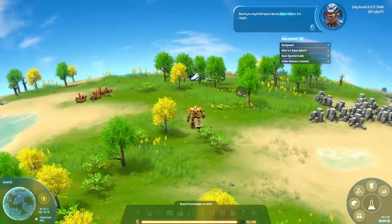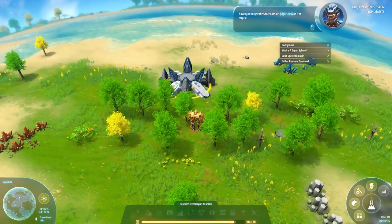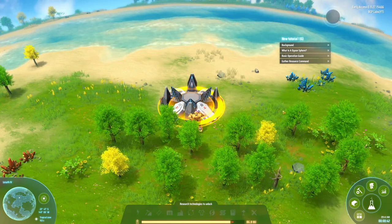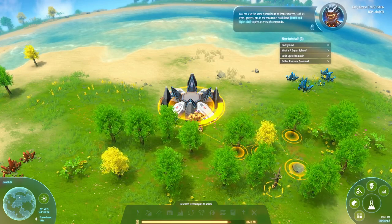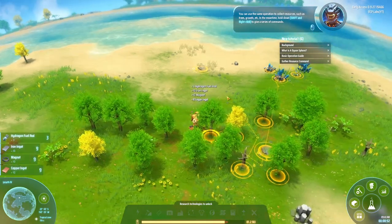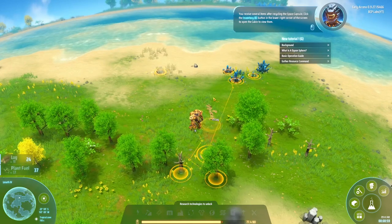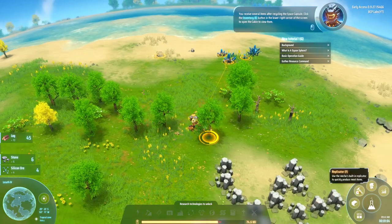I can't run but I can jump, and apparently after I upgrade the engine I get a jetpack too. Let's go ahead and recycle the capsule. The tutorial says you can use the same operation to collect resources such as trees, gravel, etc. You can hold shift and right-click to give a series of commands and queue things up. After recycling the space capsule, click the inventory button in the lower right to open and view items.